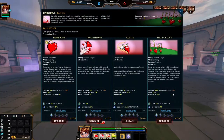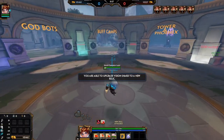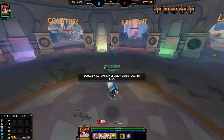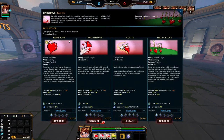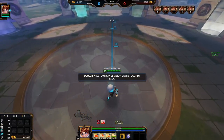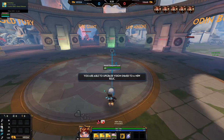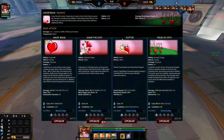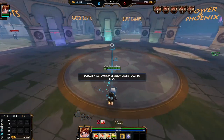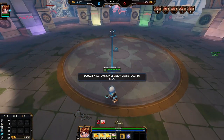Moving on to ability leveling. You almost always start with the one - I don't ever see reason to start with the two or three unless there's a level one cheese. For 99% of games you're starting with the one. At level two you will almost always get your dash - it's just a staple of the kit; every hunter with a dash gets it early, otherwise you're much less safe.